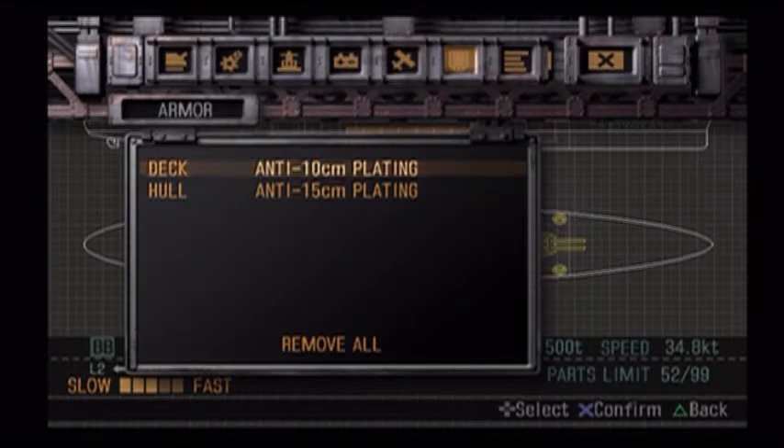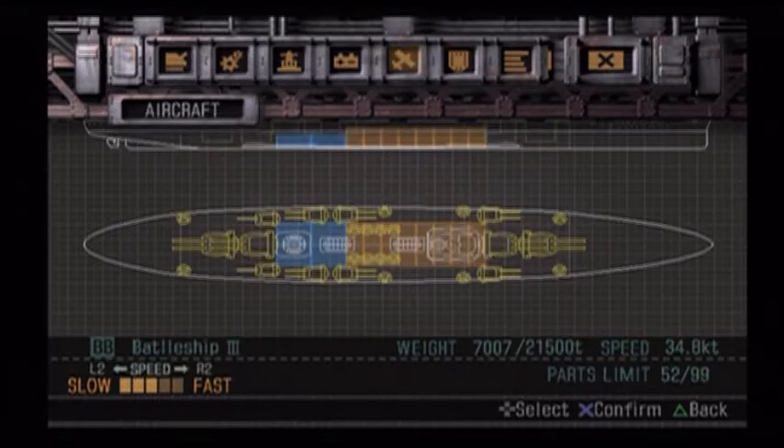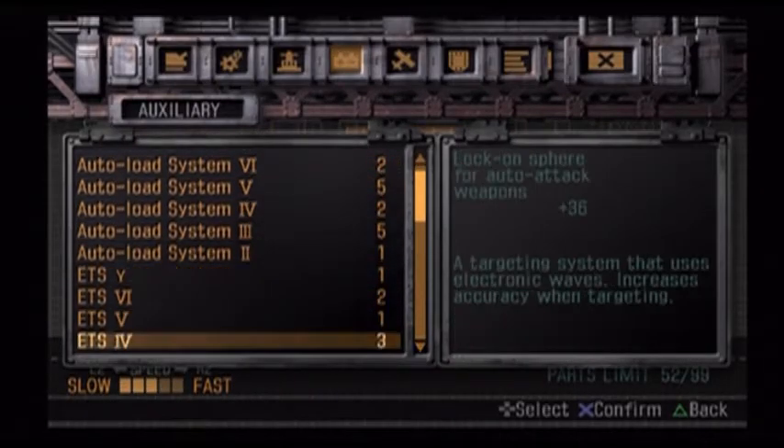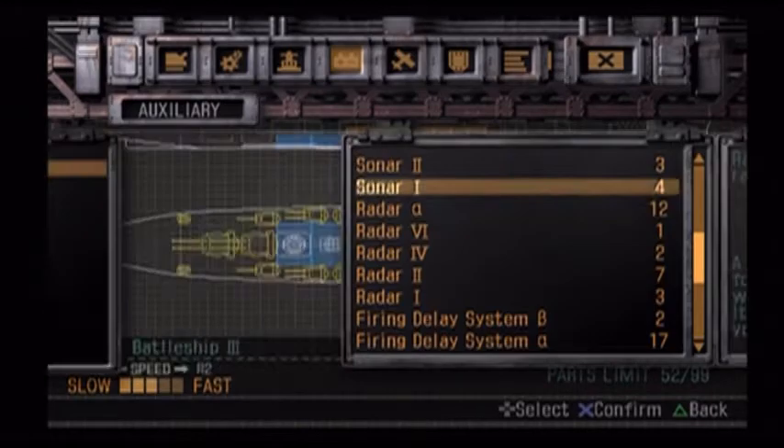The armor around the belt would have been an average of about 15 centimeters — as low as about 120 millimeters to as big as about 179-180 millimeters. The deck armor wouldn't have been much more than 58mm, but we can't go that low in this game, so we're going with 10 centimeters. I didn't see anything about catapult-launched aircraft, so I didn't put that on there — we just don't know.